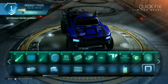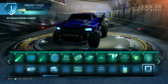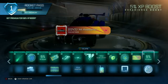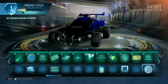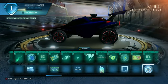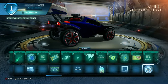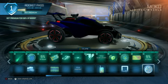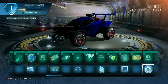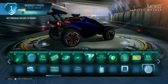Quick Fix — we got a decal for the Roadhog. Again I don't use this but I imagine some of you guys do. Reiko — another banner. 5 XP boosts. Mocha wheels — these are in the free Rocket Pass, so you guys actually don't have to buy the Rocket Pass to get these wheels. They're actually free at tier 32.